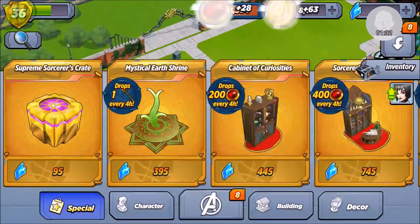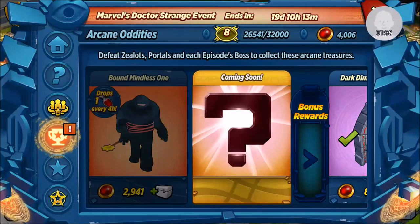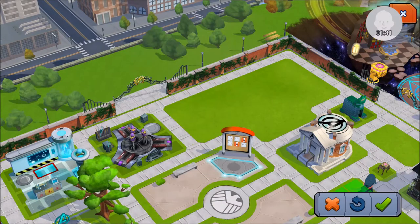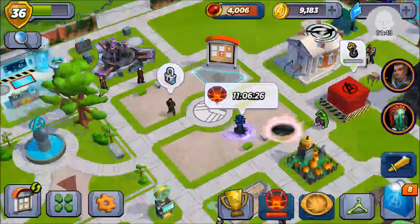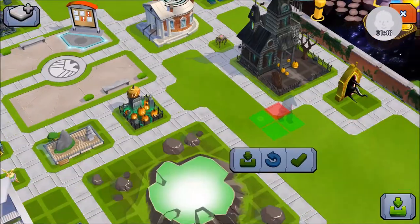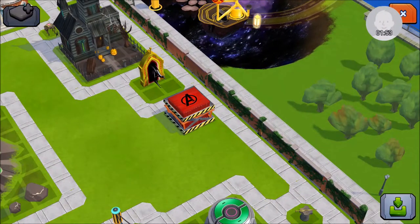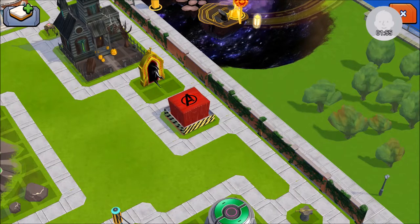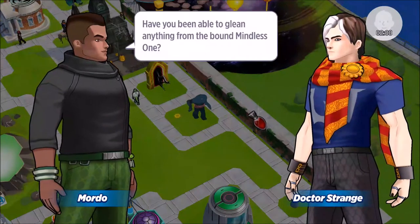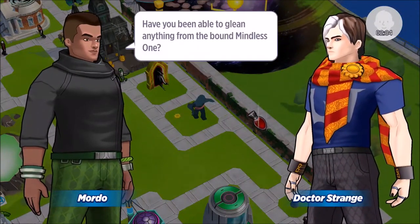Anyway, back to the topic at hand. If you click on the eye, I can now unlock this Golem. The importance of the Golem is that once it's unlocked and completed, you can use it to unlock Mordor — or Mordor as the character. He's basically the tracer of the event.